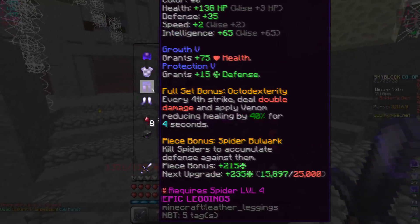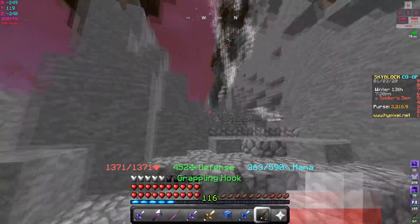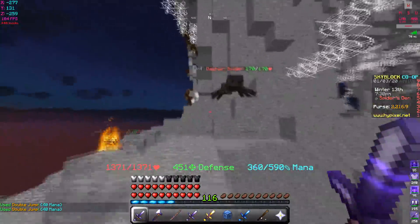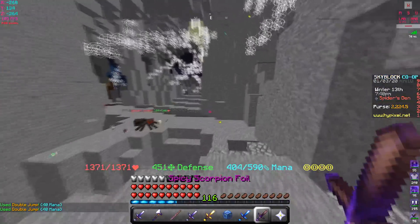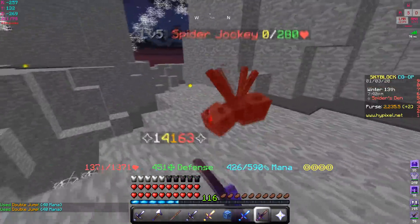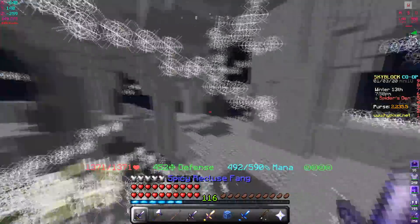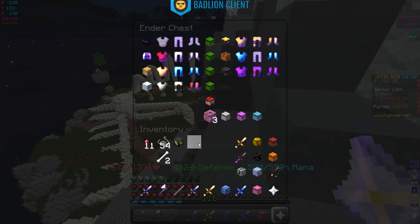Let's apply the Tarantula armor set and see how much damage this does, since that's what I'll mainly be using when fighting the spider boss. With the Tarantula set, Recluse Fang does 22,000 — only a few kills away from upgrading. Scorpion Foil does 14,000 with that set. We'll see more when the update video comes.